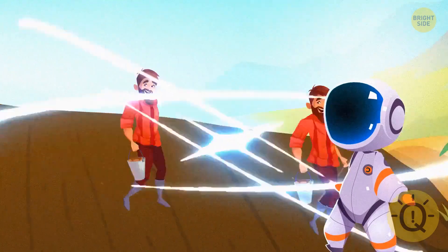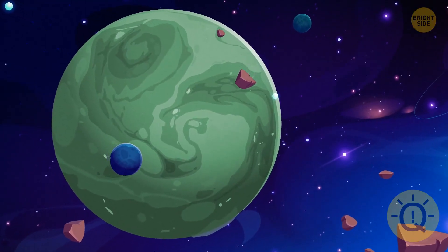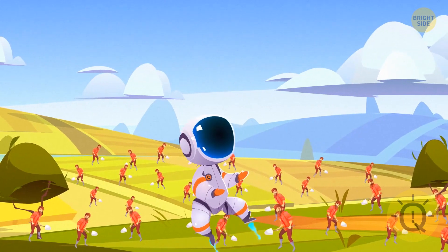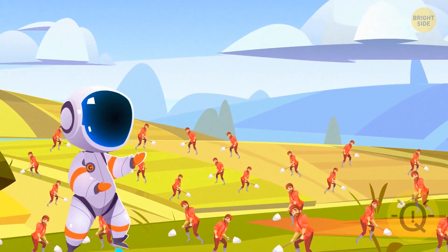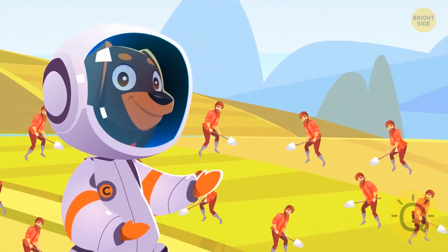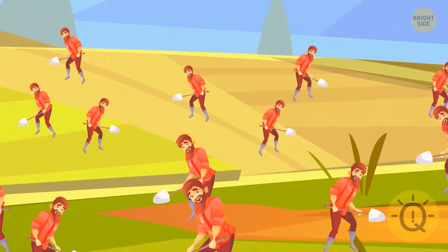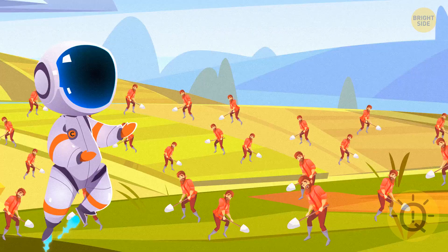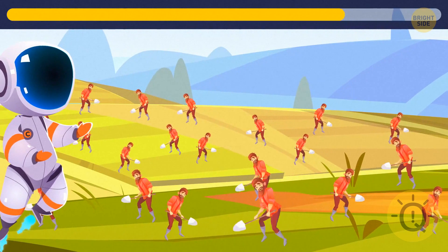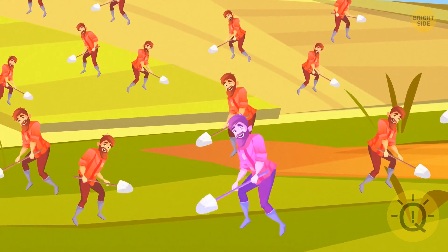But then you notice something strange. Three billion people live on Earth 9, and all of them are supposed to look different. But for some reason, they're identical in appearance. You see three billion farmers working in one huge field. You have a powerful sense of smell, and you feel that the inhabitants of this planet aren't human — they smell like nothing. Take a look at this army of farmers and find out who they are. They are all holograms. One of the farmers is flickering.